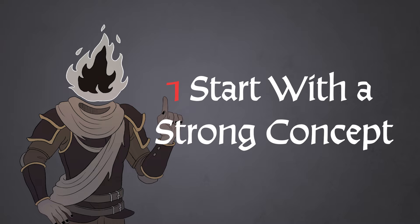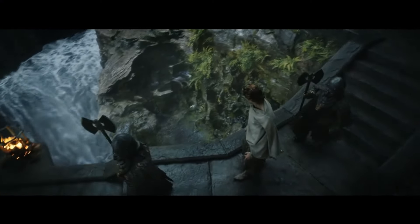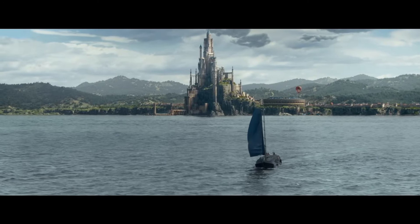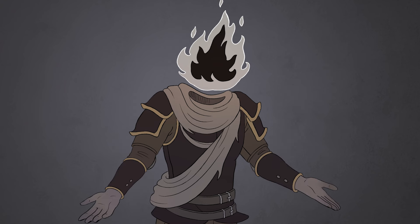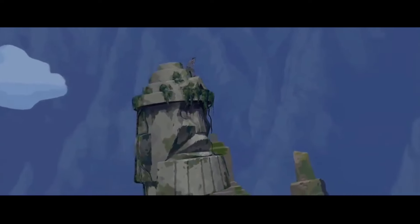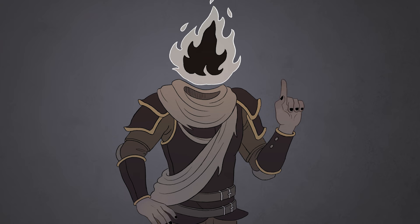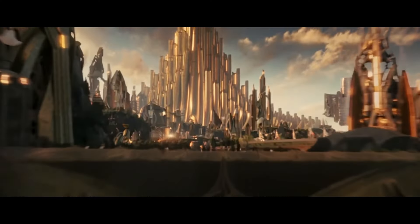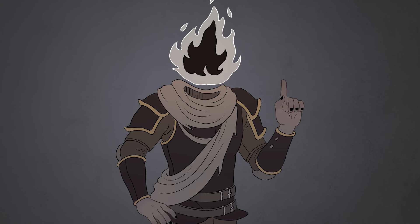Tip 1: start with a strong concept. As a dungeon master, creating a world is an incredibly daunting task, but starting with a strong concept can help to focus your creativity and bring your vision to life. A strong concept serves as the foundation for the city and helps to create a cohesive experience for your players. Think about what kind of city you want to create — is it a bustling metropolis filled with political intrigue, or a quiet town with a secret cult? This is where you'll set the tone for the rest of the city.